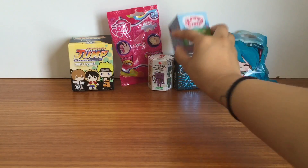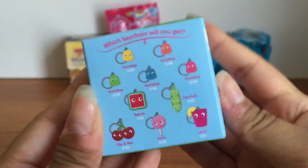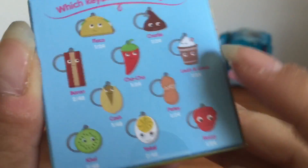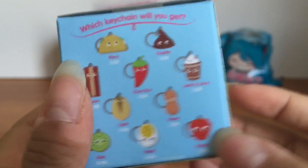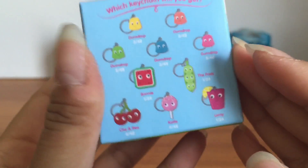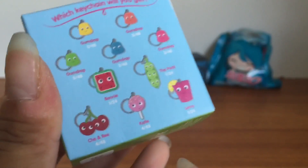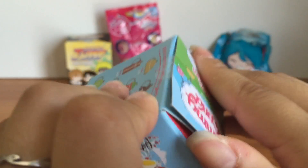So let's open this Yummy World blind box. Here are the ones that you can get — these are little keychains. I really want this frappuccino-looking guy, and I'd like the cake pop, maybe this lemonade. So yeah, let's see who we got.